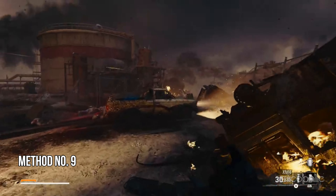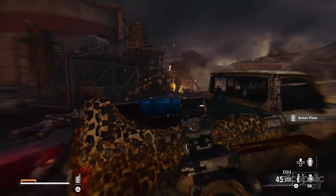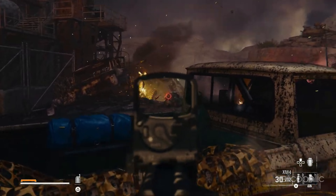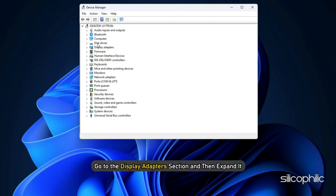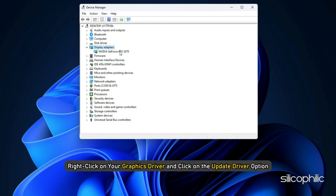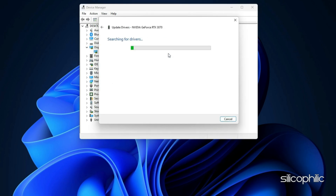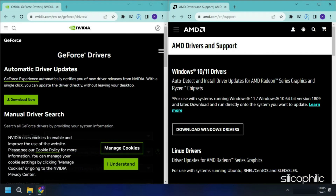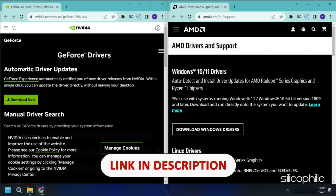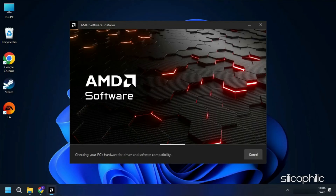Method 9: Update graphics drivers and run the game on the dedicated graphics card. Make sure to update the graphics drivers before you start gaming, as this should help you avoid issues and boost your gaming experience. Open Device Manager using Windows search. Go to the Display Adapters section and expand it. Right-click on your graphics driver and choose the Update Driver option. From the next window, select 'Search automatically for drivers' and follow the on-screen instructions to download and install the latest driver. You can also visit the official websites of your graphics card manufacturer, linked in the description below.